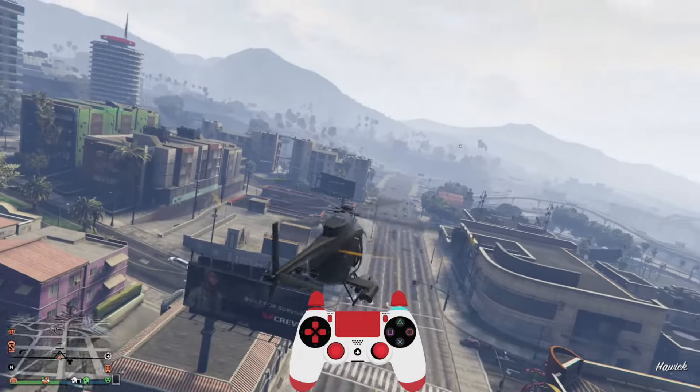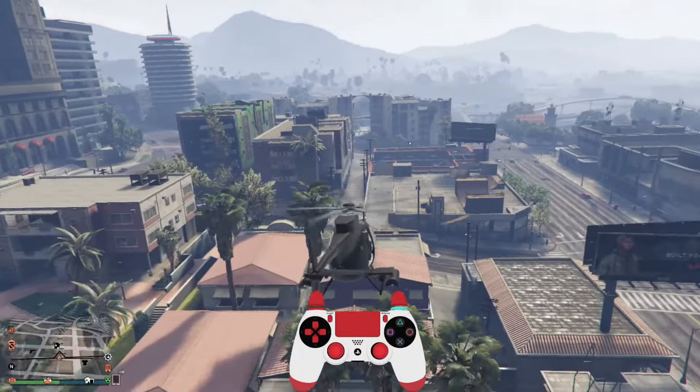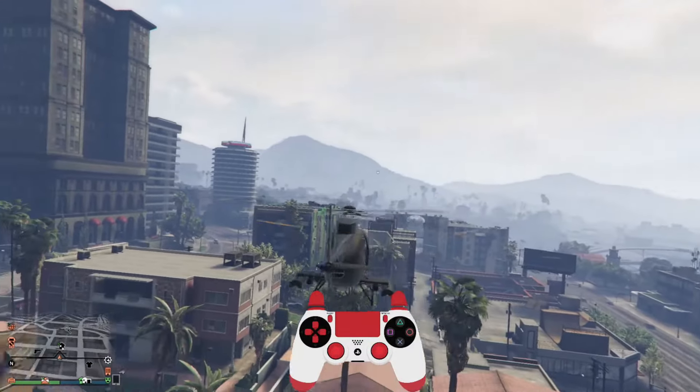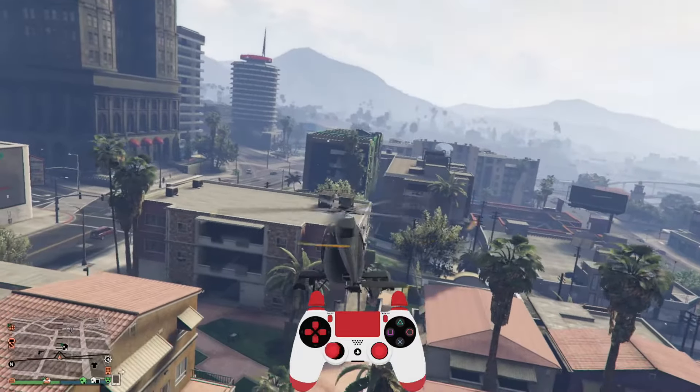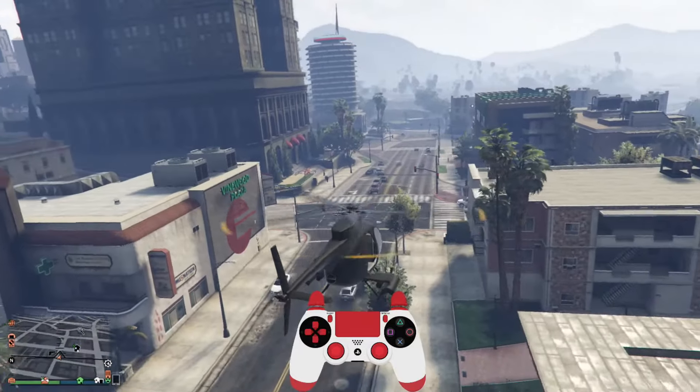Just keep practicing right here, guys. Also, if we want to face the same way, we gotta use our right joystick as well. The right joystick is to move our camera. The left one is just to move our helicopter. So just keep that in mind.